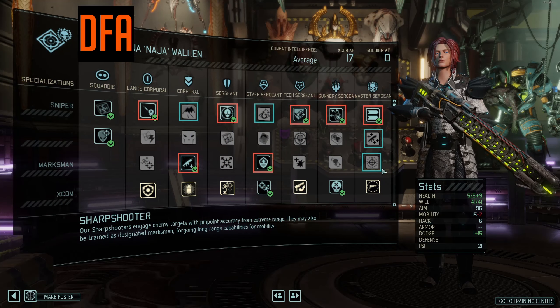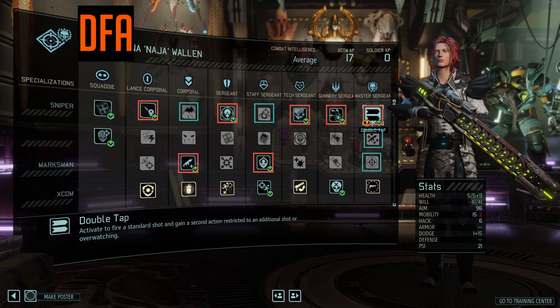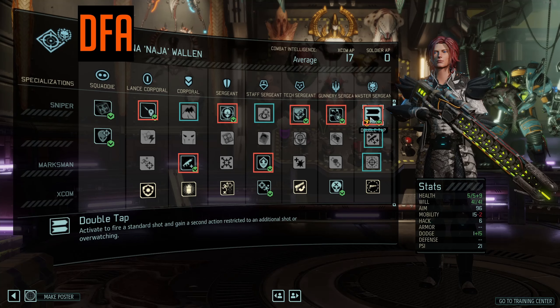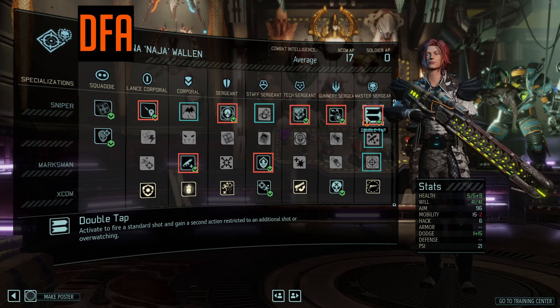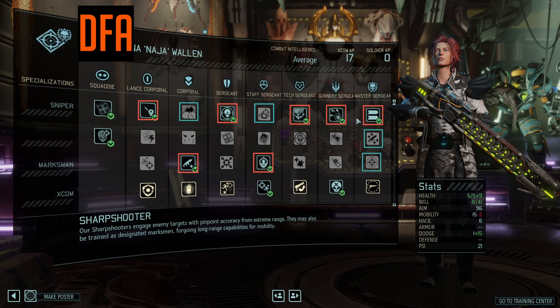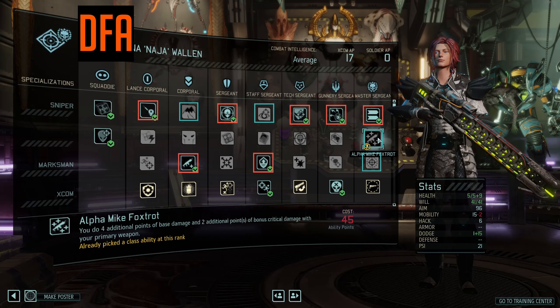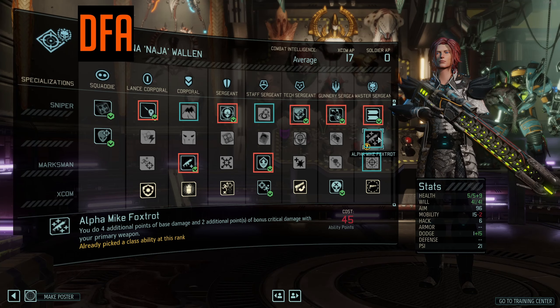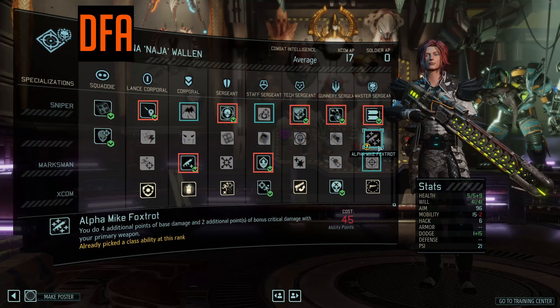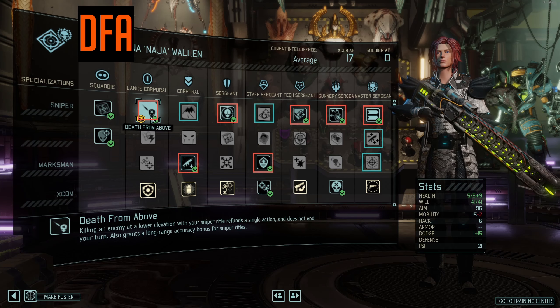At Master Sergeant there are a lot of good options. Double Tap is the biggest winner, allowing you to take two shots every other turn. You need to be careful though — the second shot needs to be the killing shot. The problem is on the second shot you no longer get the aim and crit bonus from your Steady Weapon, so that takes some practice and target selection. AMF (Alpha Mike Foxtrot) is an alternative giving four additional points of base damage which also translate to two additional points of crit damage.